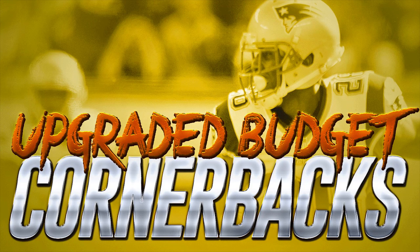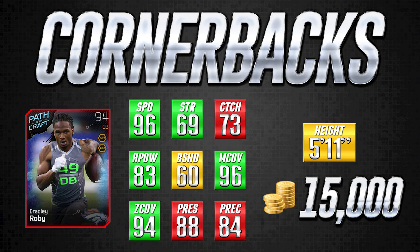Today we are looking at a little bit of an upgrade from the previous budget squad series, where we went over some of the cheaper cards that still play pretty well but were only going for around 5,000 coins. Today the budget is a little bit higher — we are talking about cards somewhere between about 7,500 to about 15,000 coins, still in the budget range but definitely upgraded from the previous episode. I don't want to waste any more time, so let's hop right into the first card.